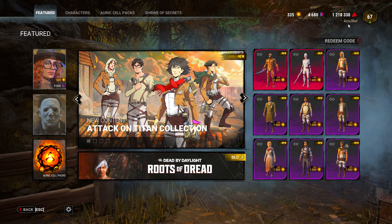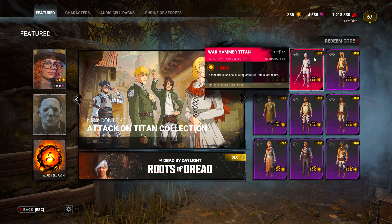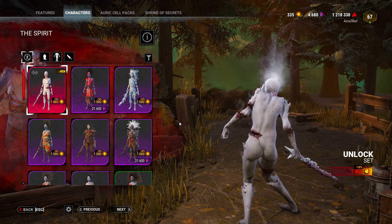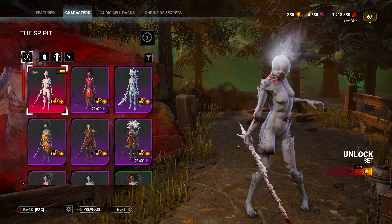The two most important ones — well, the most important one is the Erwin one for me. We have the Warhammer Titan skin for the Spirit, which is very cool, very creepy. I like it — damn, look at that. That's a cool skin, I like that.